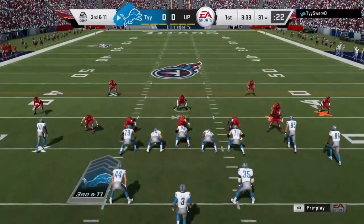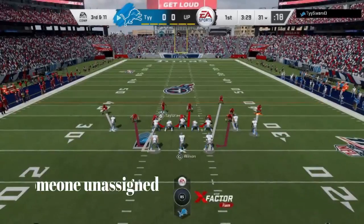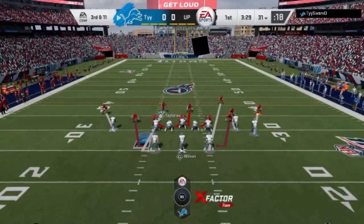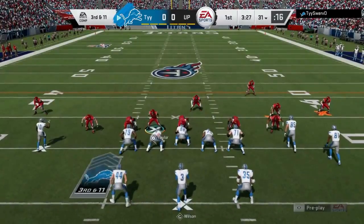One of the first things you should do just about every single play is try to pick a player on defense that really has the least assignment possible. On this particular play it's an all-out man blitz, so there's no player with no assignment. But the guy manning the running back is probably my best opportunity, because a lot of times running backs block.